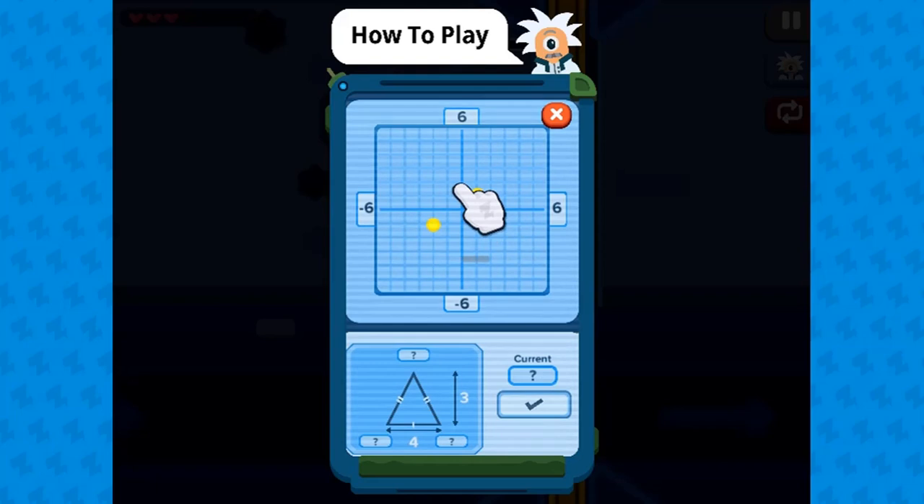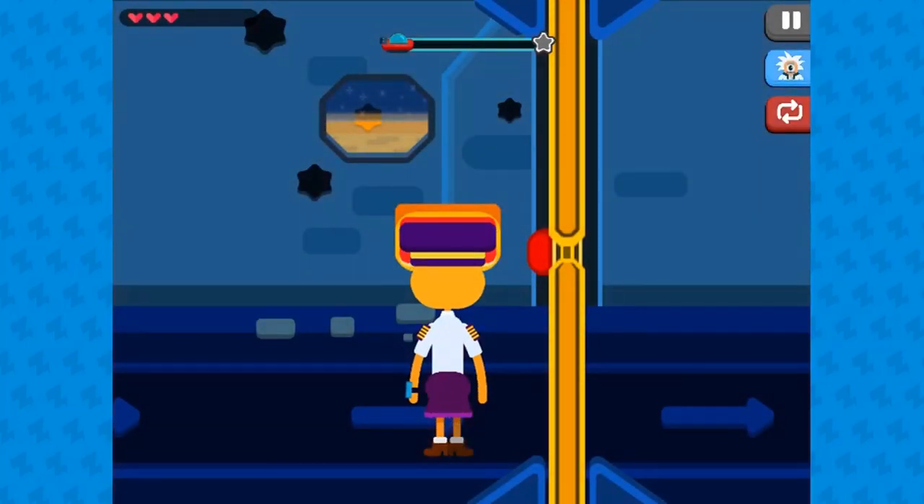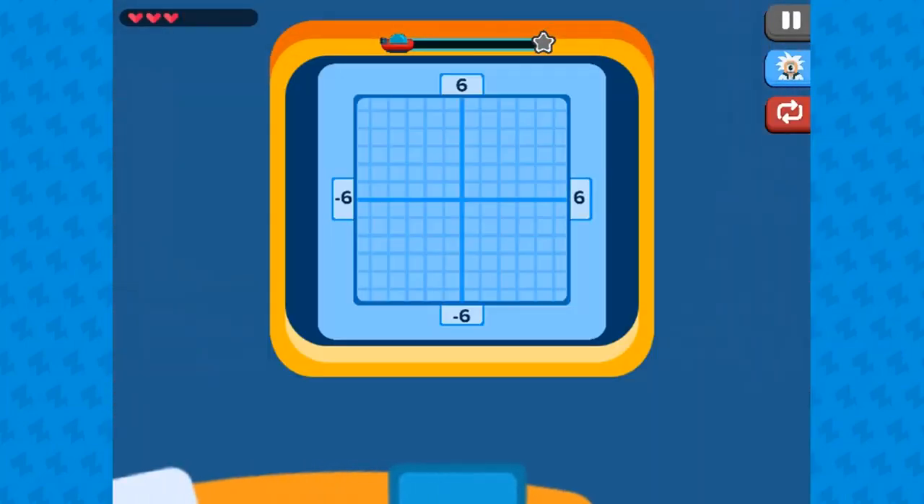Legends of Learning presents the Captain Coordinate Game. This is a math game that makes learning about drawing polygons on the coordinate plane fun and easy to understand.